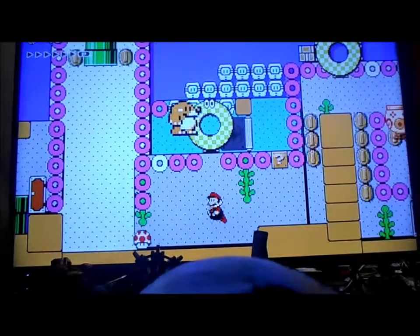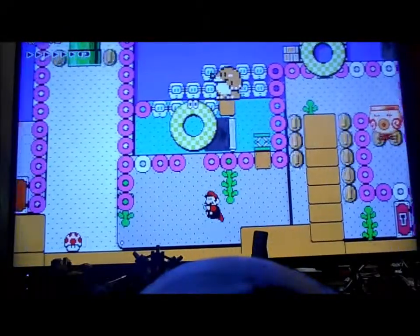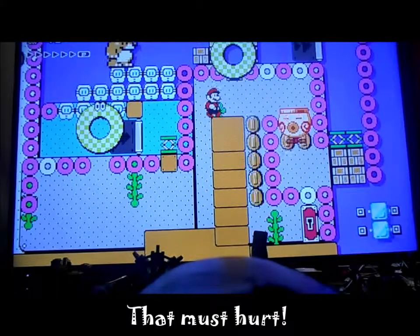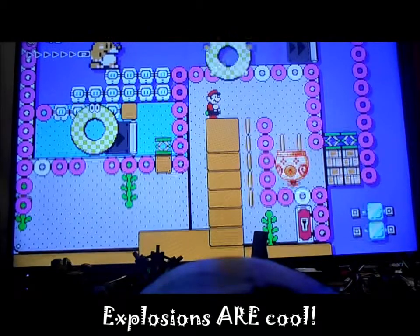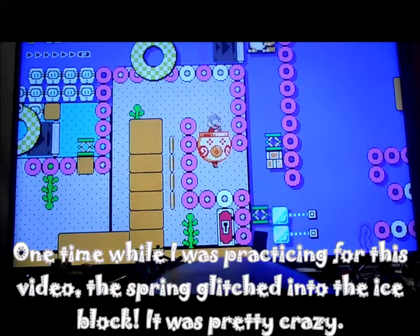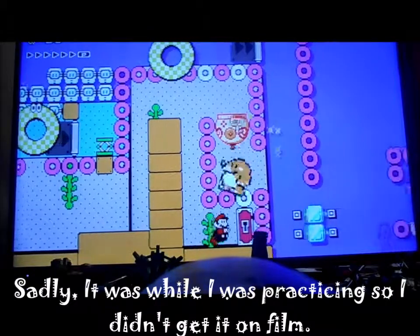Here's another boss where you have to lead this giant Monty Mole. First, we gotta get rid of that brick and spring up here. You gotta lead him over here and bounce him up onto the top of that, then get over here and bounce him on top of that one. We gotta get a Bob-omb in here - explosions are cool - so that blows that up. Then we get this clown car charged up to break blocks. Once Monty Moles falls down, he'll be crushed, giving us the key.